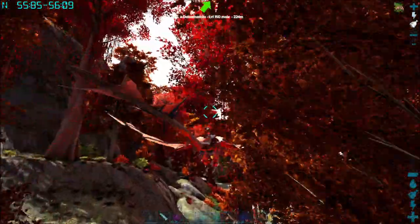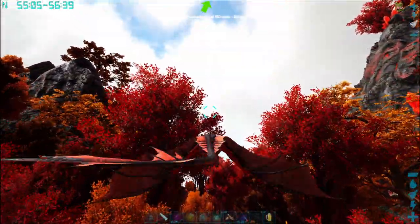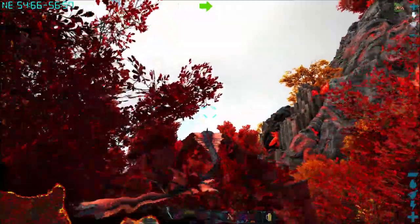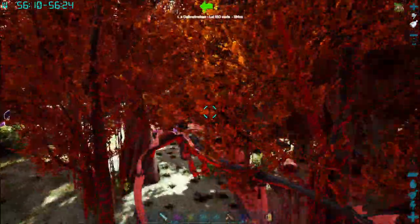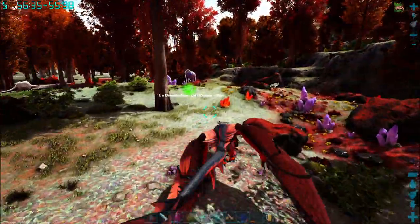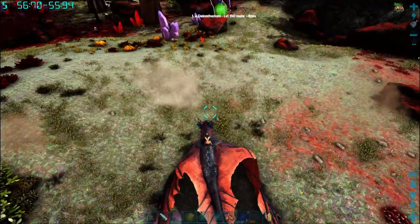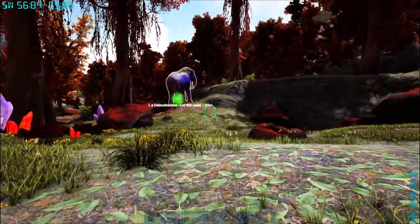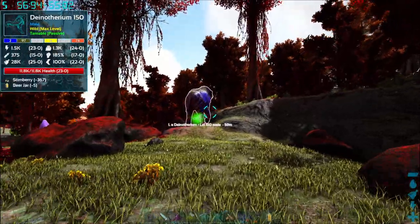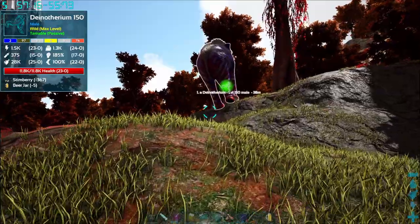I'm just gonna fly out of render distance, and then we'll come back and then we can start the actual tame. So we've flown out of render distance and we're gonna come back with the beer in the hotbar and we're just gonna approach him nice and casual-like.